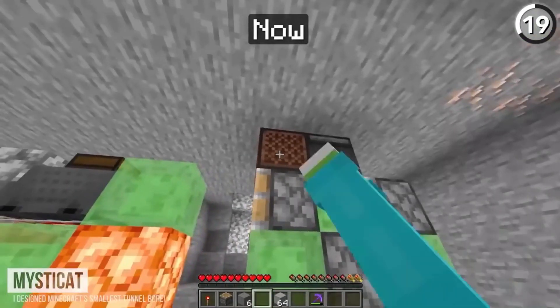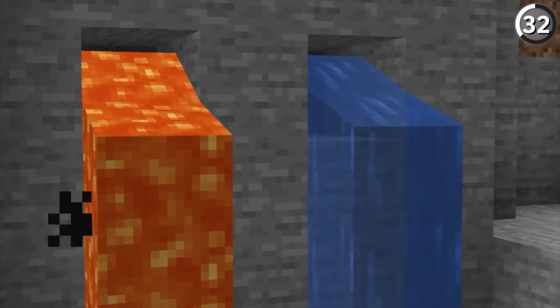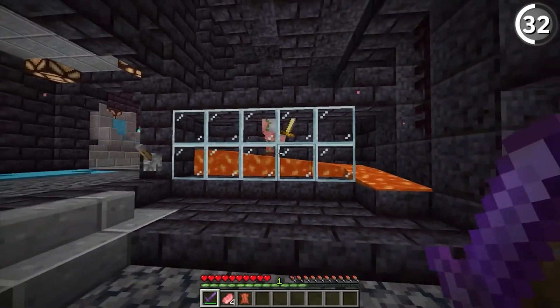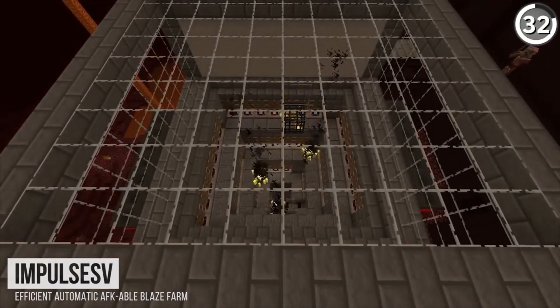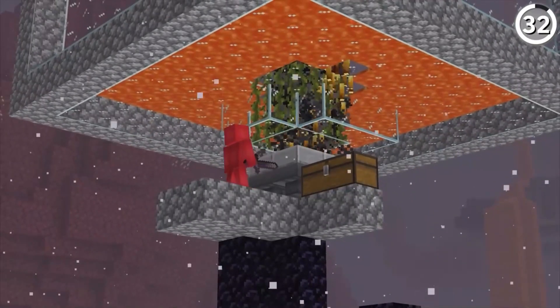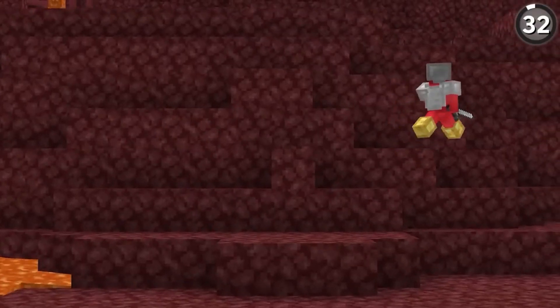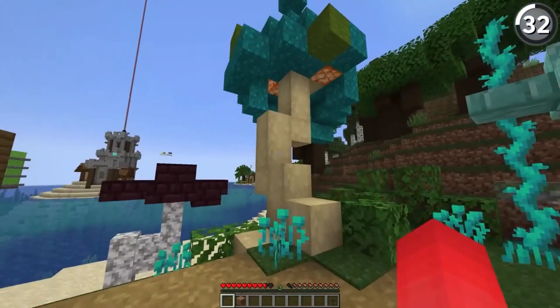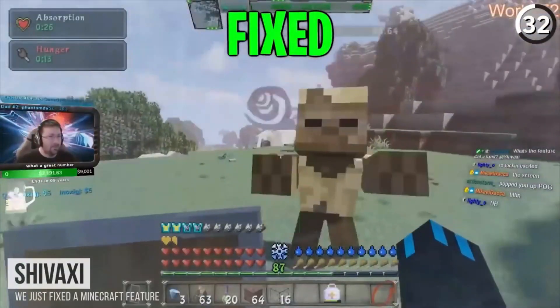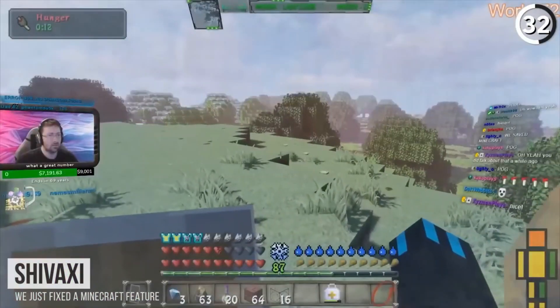Simply press the appropriate key and you'll gracefully step onto dry land or into the welcoming embrace of a dock. But the improvements don't stop there. Mojang has addressed issues with boat durability and collision detection, ensuring a smoother sailing experience for players navigating Minecraft's expansive waterways. With these enhancements, boats have become a more reliable and enjoyable means of transportation, allowing players to explore vast oceans and intricate river networks with confidence and ease.